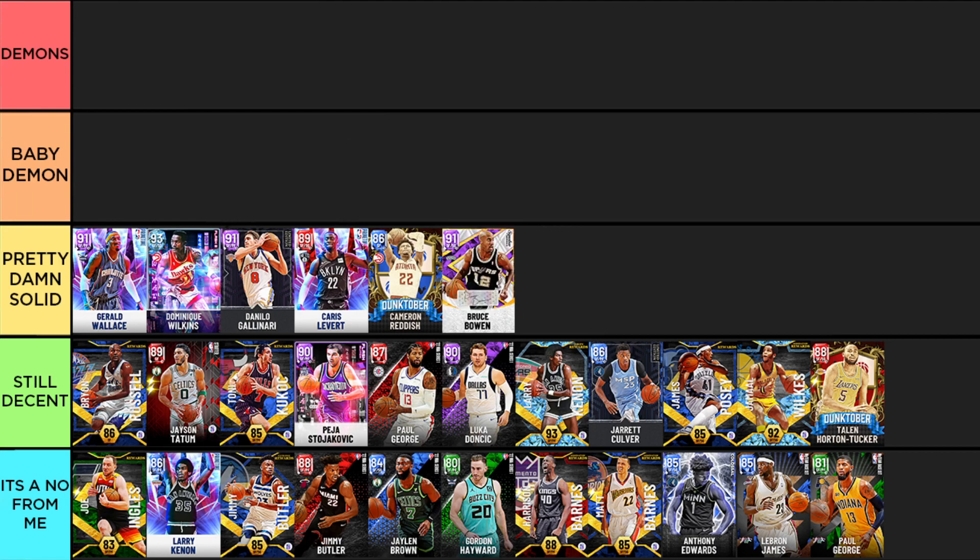Bruce Bowen has Jump Shot 40 on normal timing and great defense with Hall of Fame Clamps when he checks in. Initially I was going to put him higher, but I was pretty disappointed with how the jumper felt — it was just too slow. Duncan Robinson at sapphire has Jump Shot 40 on quick and it's so much better. Bowen is a 3-and-D god but just a little too slow to capitalize on it; hopefully a future diamond version will be great.